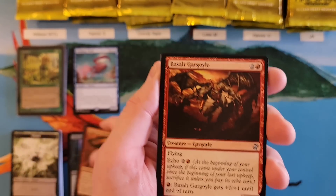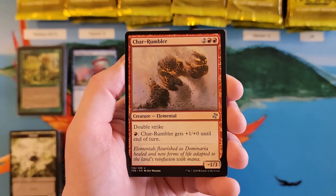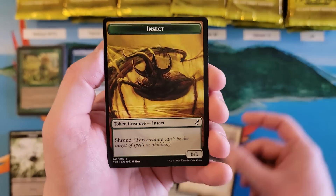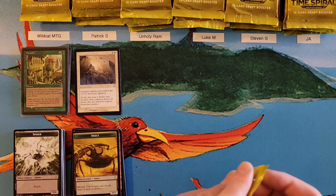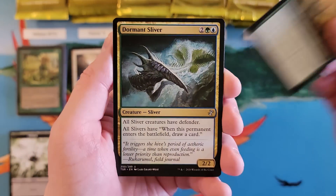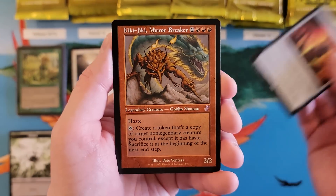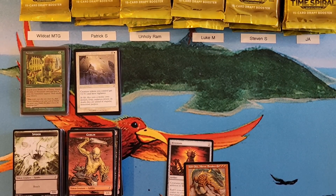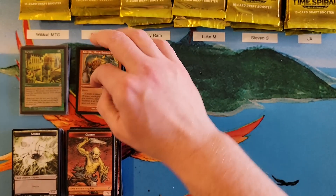You got some Basalt Gargoyle, Dusk Rider Peregrine, Char Rumbler, Fungus Sliver for a four, a Tangible Virtue for a six. We will do better — right now. Gaia's Anthem, Dormant Sliver, Smallpox, Hive Stone for a two. Kiki-Jiki — there we go, that is better. We got Kiki-Jiki in the old border — very good. That's another seven. So that is a 20 for Patrick in our first round — not bad, with a really good old border hit.